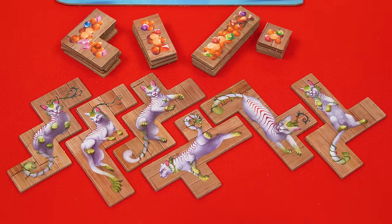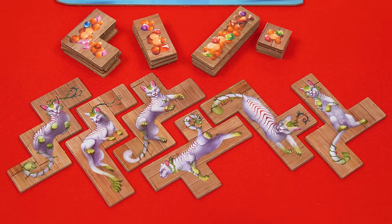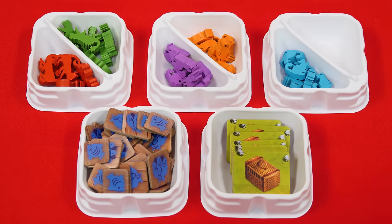Below the common treasures, set out these six special cats known as the Oshaks. Then create a supply of all the wooden cat pieces, fish tokens, and permanent baskets. I've put these into some game tray containers to make it easier to organize on the table — if you'd like to pick up some for yourself, you'll find links in the description.